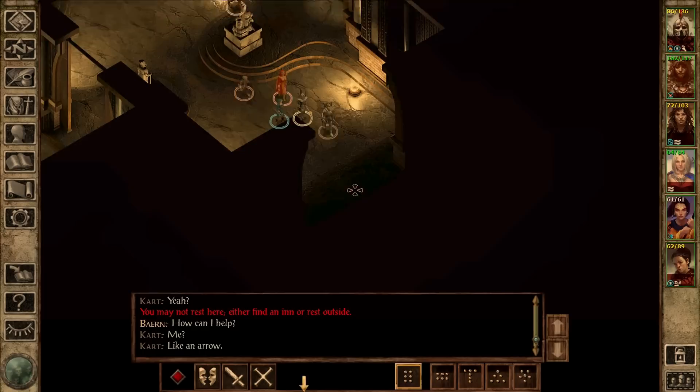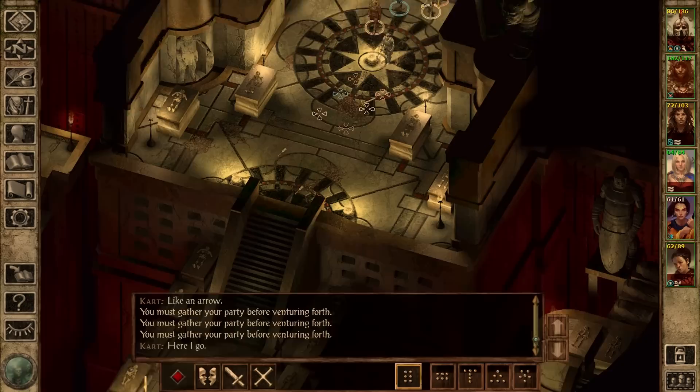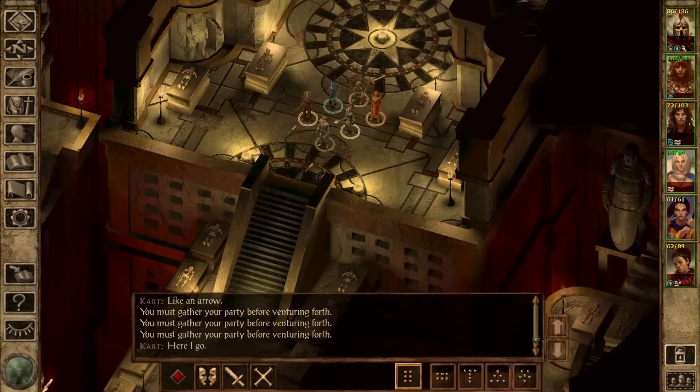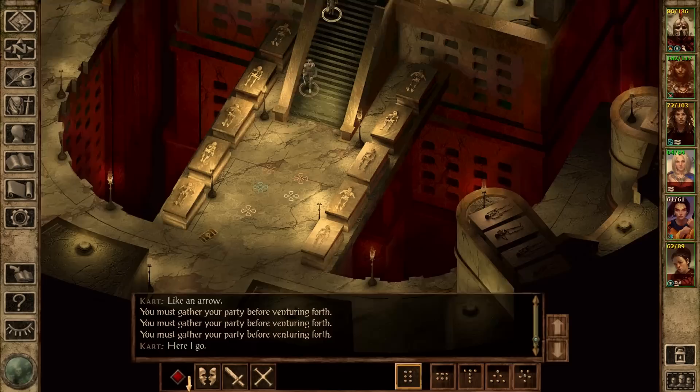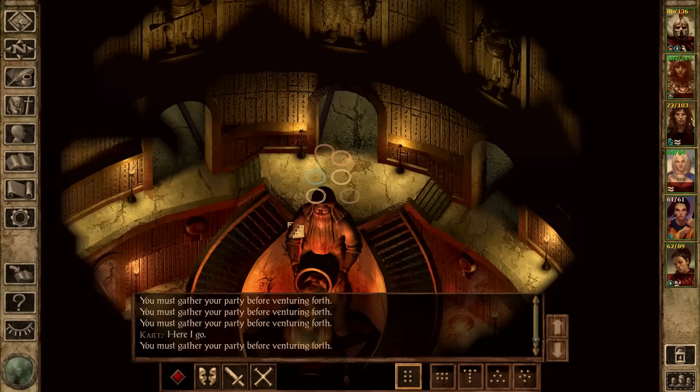Hello and welcome back to Icewind Dale Host Edition. In the last episode we took care of the phylactery that we need to kill the Lich over here. We're gonna do that and then... wait, shouldn't he be here? Lich, did you die just because I destroyed it? Maybe you relocated. We'll have to go back and talk to the ghost out here. Maybe he'll know what to do next.